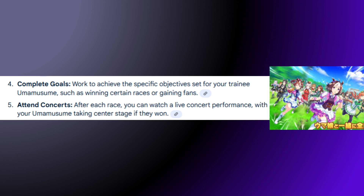Number four, complete goals. Work to achieve the specific objectives set for your trainee Umamusume, such as winning certain races or gaining fans. And finally, attend concerts. After each race, you can watch a live concert performance with your Umamusume taking center stage, if they win.